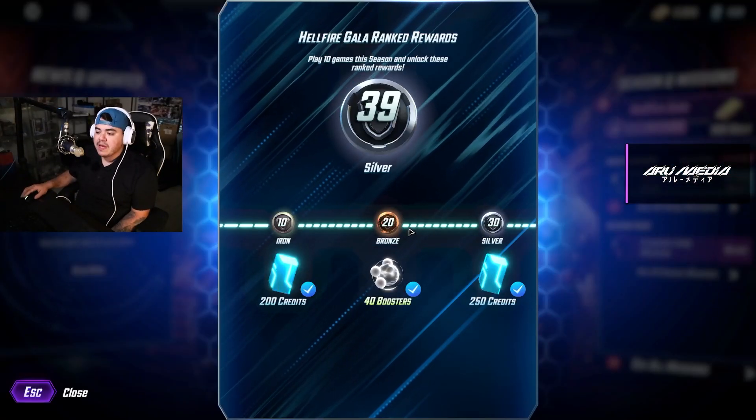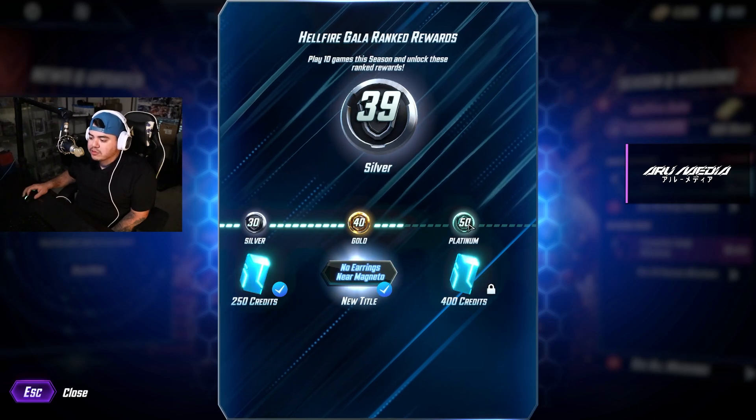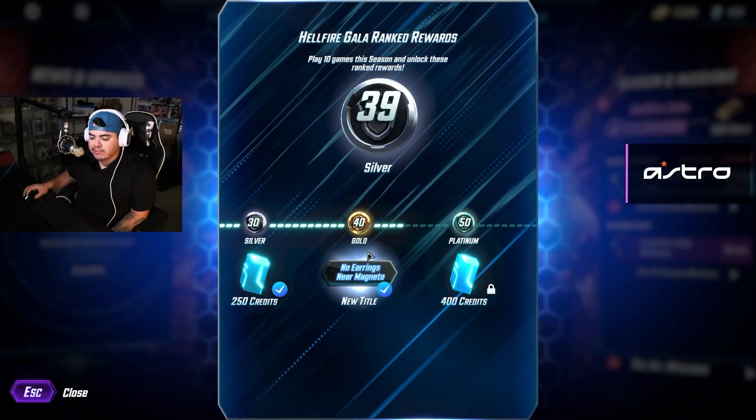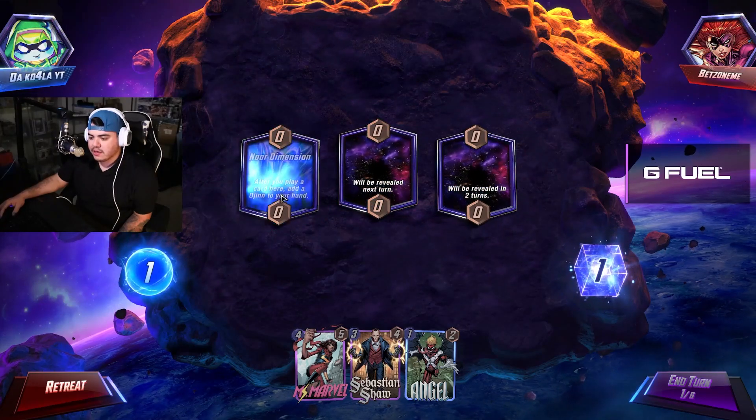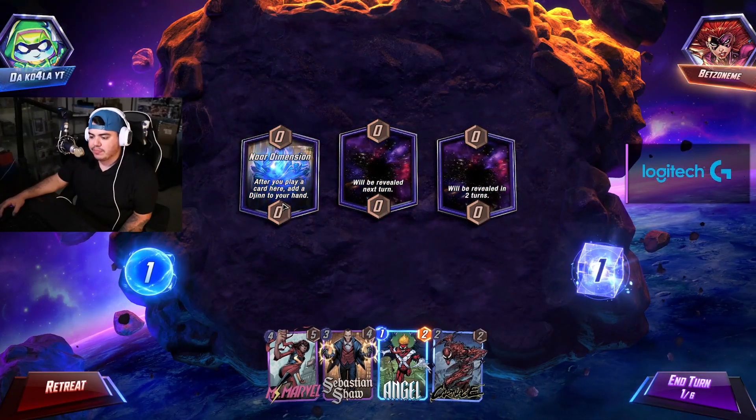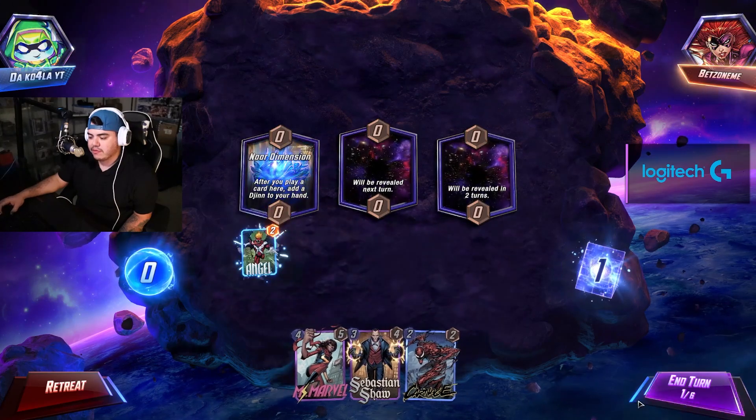Right now, we grinded it up a little bit. I was almost in the middle of gold. We did drop down a little bit. Let's see — after you play a card here, add a Jhin to your hand. We'll go ahead and throw an Angel down.